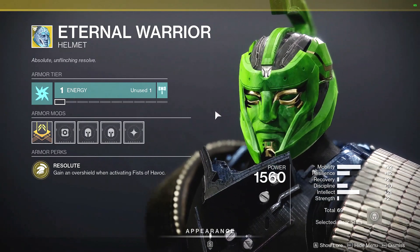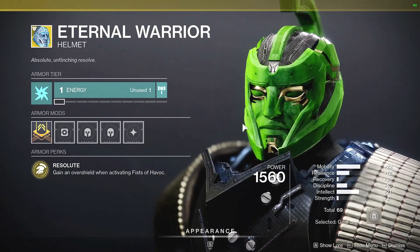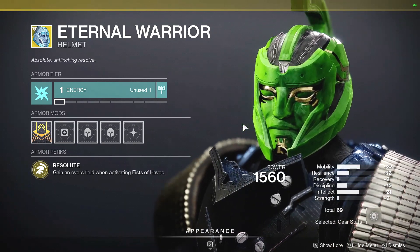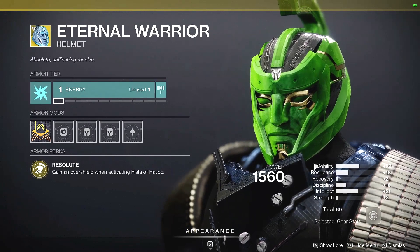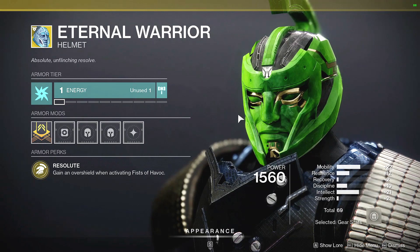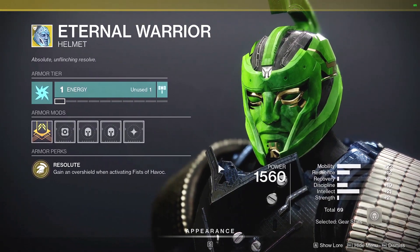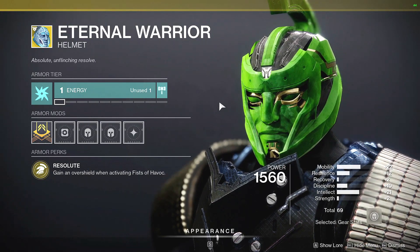As far as the roll goes, you'd like a lot of intellect since it's super-based. But with this particular exotic, since it's a swappable, you don't really care about the stats. It has high mobility and higher resilience, which work with the super, although recovery is pretty low. 69 is obviously some of the highest you can get — the highest I've ever received is a 70.